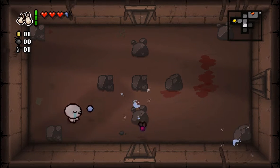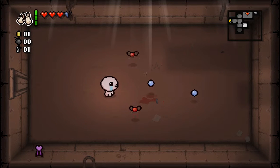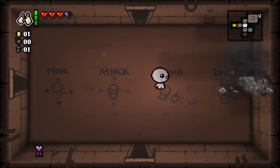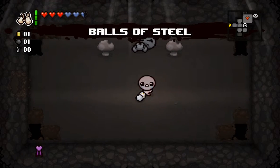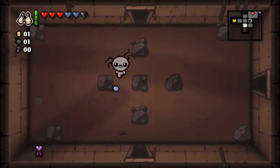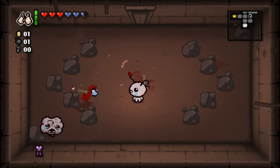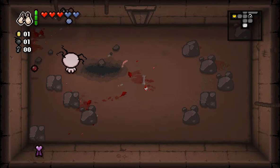I shouldn't have gotten hit by that. Challenge Up — I'm pretty sure that basically has a higher chance of giving me challenges, but I'm not positive. What's this one? Puberty. So let me go down here. What I do is, usually for the first floor, I check all the rooms to get as many resources as possible because it could help later in the game. I keep getting hit by easy monsters.